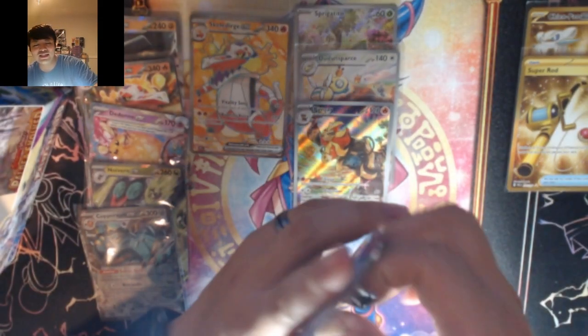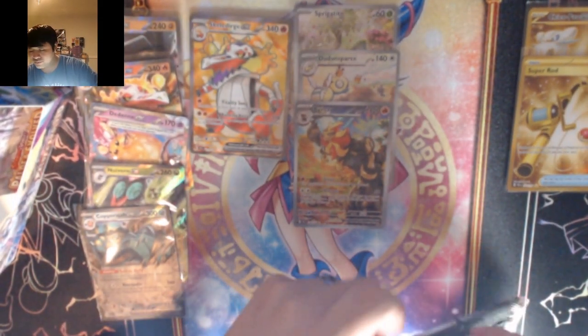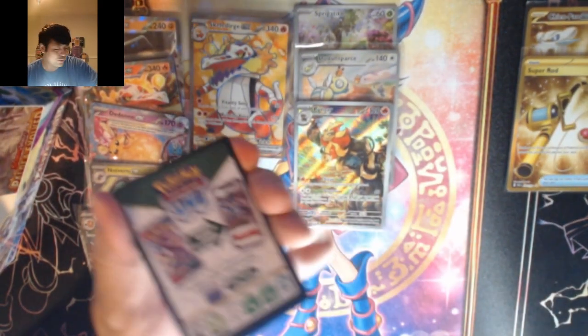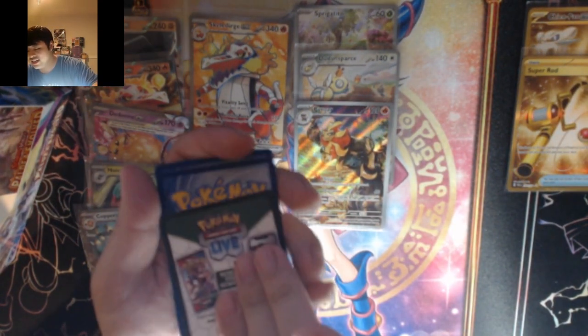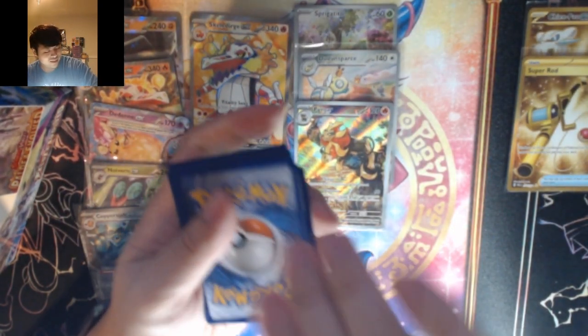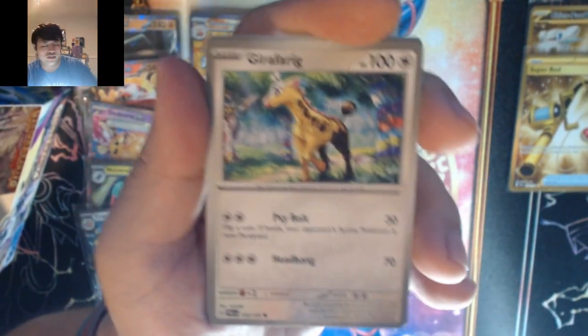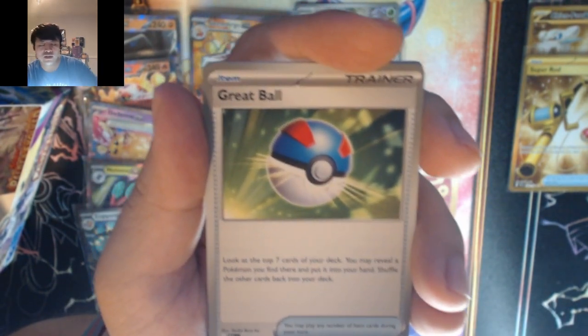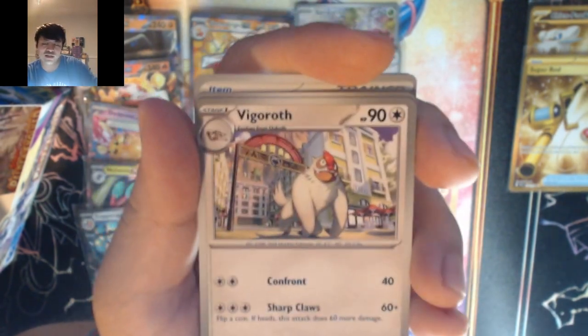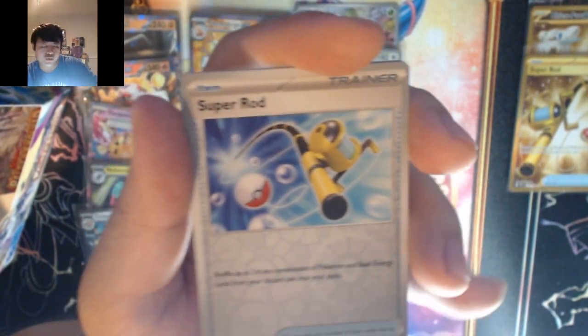Three more packs — let's do this. Here's to hoping for better pulls in these last three packs. Fighting water energy — we got Jigglypuff, Tadbulb, Girafarig, Great Ball, Fletchinder, Vigoroth, Oranguru, Super Rod, Kilowattrel, Watchog — into Tyranitar. Two more packs.